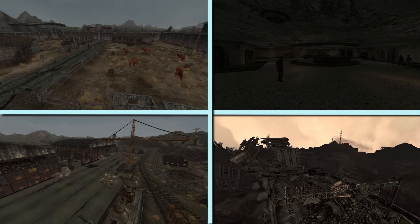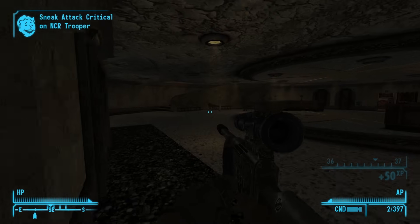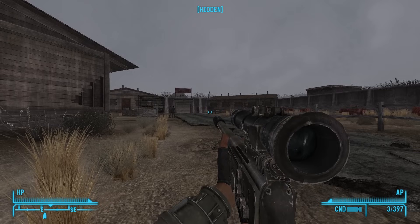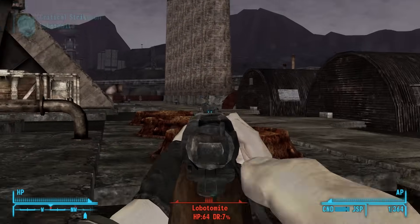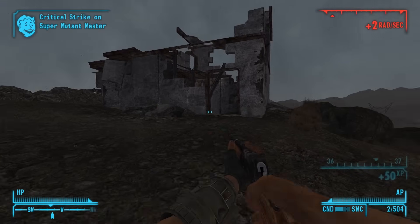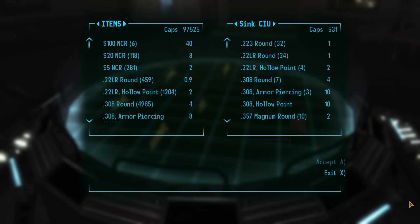For farming caps, I typically do a four-point farm around the Mojave and the Divide. I hit Nellis AFB for the Boomers' explosives, the Hoover Dam Visitor Center for combat knives, 12.7 pistols, sniper rifles, and heavy troop equipment, Lonesome Road for the Marked Men and their armor and high-level weapons, and the Crimson Caravan Company for their lever action shotguns. For extra money, you can run around Old World Blues to farm Lobotomites, Camp Golf Rangers, Great Khans at Red Rock, or Black Mountain Super Mutants. The Sink vendor in Old World Blues can allegedly have up to 12,000 caps, but in my experience he's been extremely finicky.